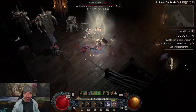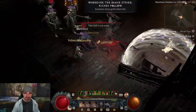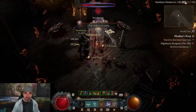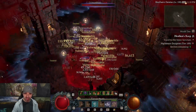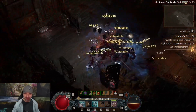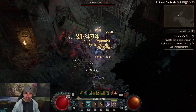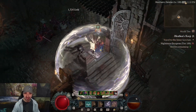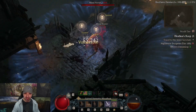This build does focus on momentum. The more Frenzies you are doing, the more damage reduction you're getting and the more attack speed you gain. Every once in a while when everything's off cooldown and you haven't hit an enemy for a moment, you kind of have to build back up that momentum. But as you can see, against level 154 enemies, we are just destroying them.